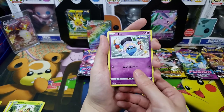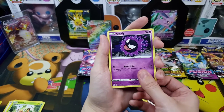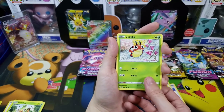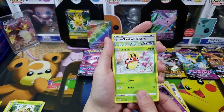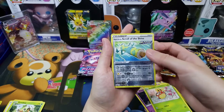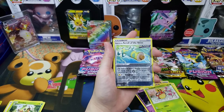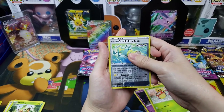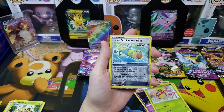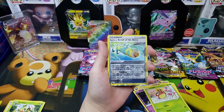We got Drizzle, Rugged Helmet, Bog Crystal, Larvesta — picking up in the kitchen — and rough Ghastly. That little one with the short arms, saying 'I give good hugs, I promise!' Scroll of the Skies reverse holo... and the last card, one, two — wait, don't get ahead of yourself now — oh my gosh, one, two...